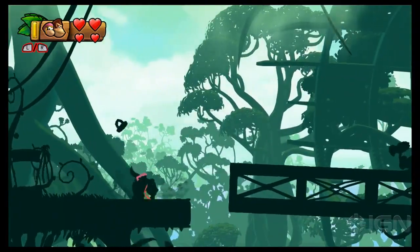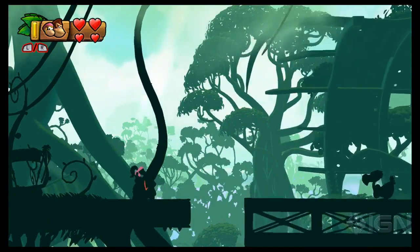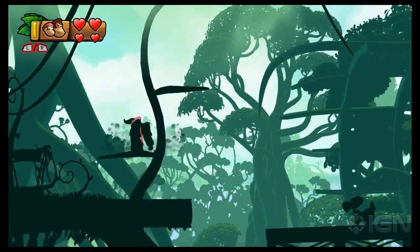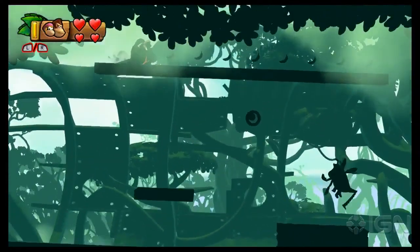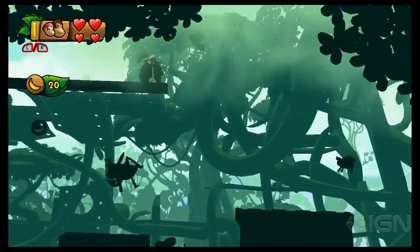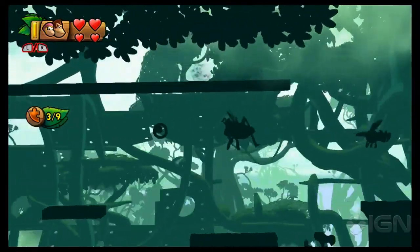Right after the K, pull this plug, a beanstalk will grow, climb up its leaves, swing on the vine into this little secret alcove. And there's the puzzle piece right at the very end.